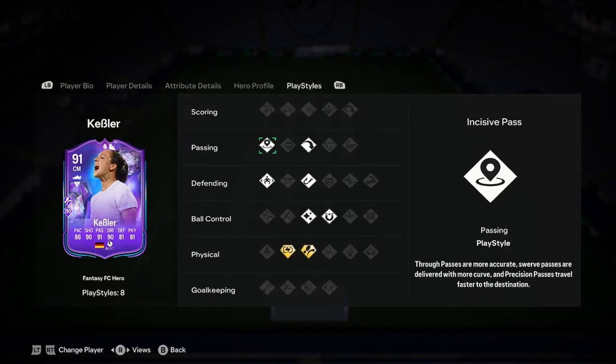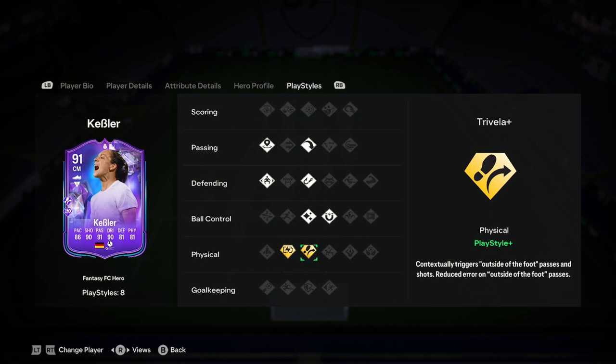8 play styles total — 2 play style pluses and 6 normals. The play styles are: incisive pass, long ball pass, intercept, jockey, flare, first touch, Relentless Plus, and Trickster Plus.